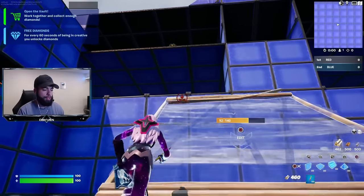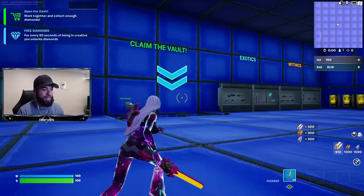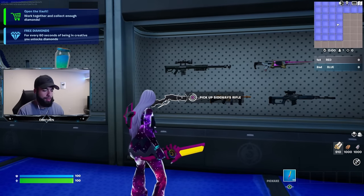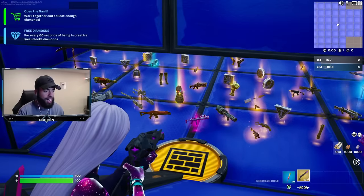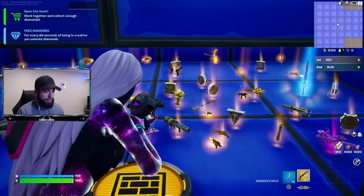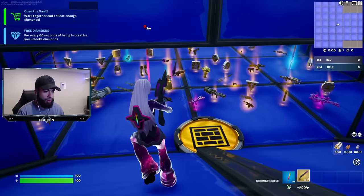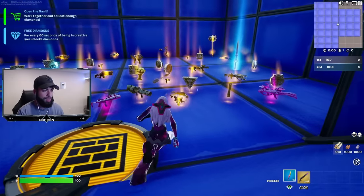I assume we probably have to go this way and see if we can find the secret room. We got to claim the vault right here — no way! There's so many mythic items here. I need to grab a weapon really quick so we can zoom in. We'll go with the sideways rifle. Holy moly — we have the web shooters right there, the gauntlet glove, a bunch of things here — the Iron Man mythic, Black Panther mythic, and the golden fish. There is a ton of items.